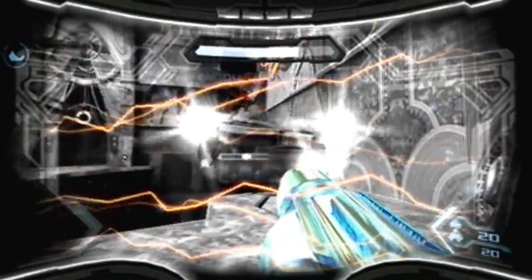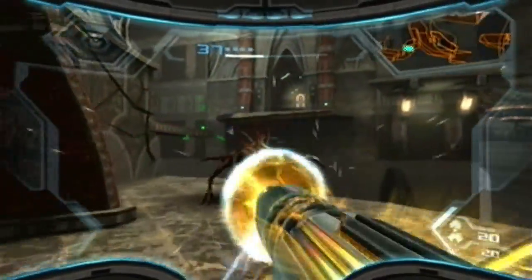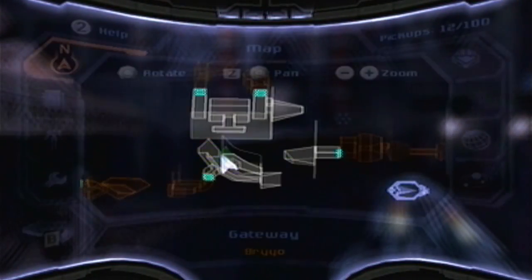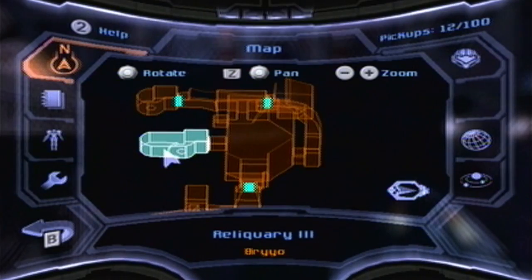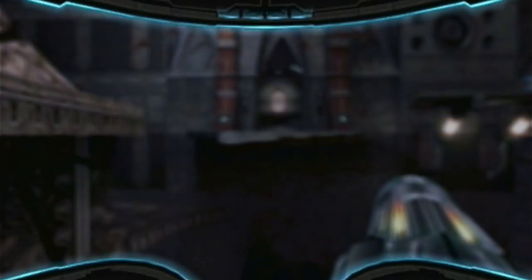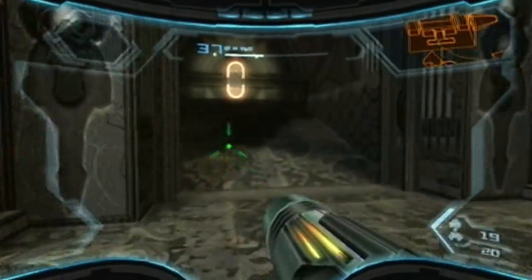I'm gonna destroy the crap out of these guys, because these guys are annoying as hell to deal with. I think I got out of Hyper Mode just in time. So let's see — where have I not gone yet? Oh, there is an ice door there. I could go in this room here. Maybe there's gonna be either an energy tank or a missile expansion there, but maybe the power-up we need to destroy Maldium could be in there. I'm gonna go to Reueling Quarry 3 right now.